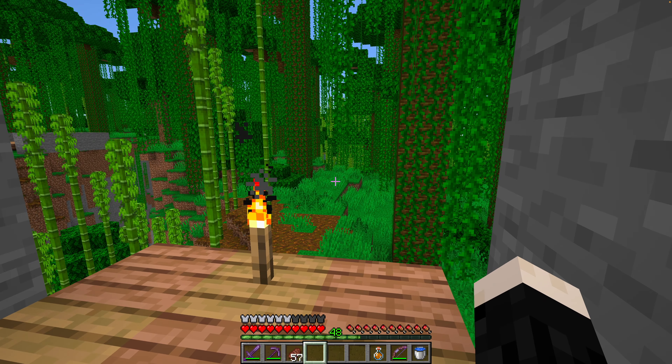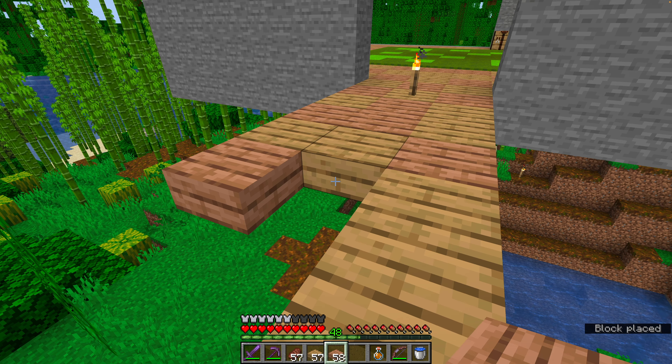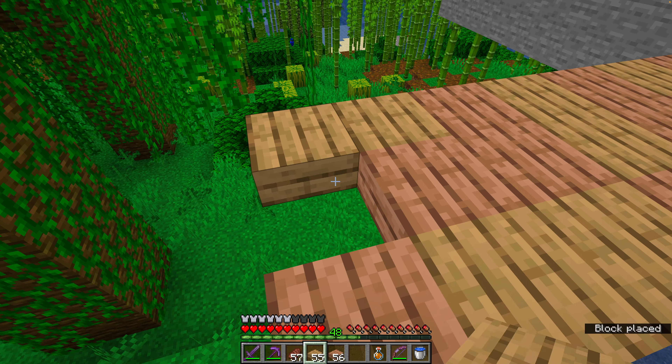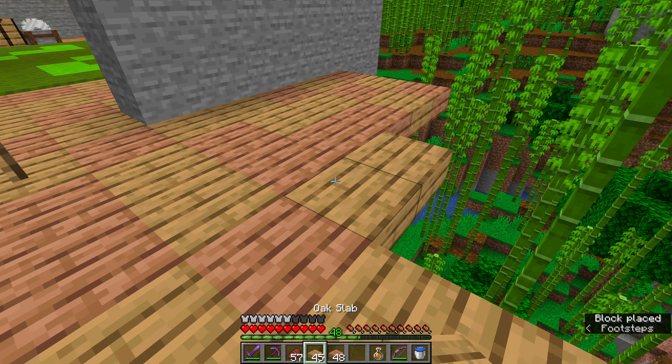Today we're going to start off working on this hallway. I've got a little bit of an idea for a design to kind of tie this all together, and so we're just going to start off building a hallway that connects this room over to the portal.